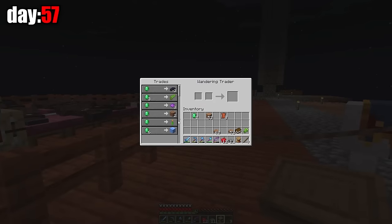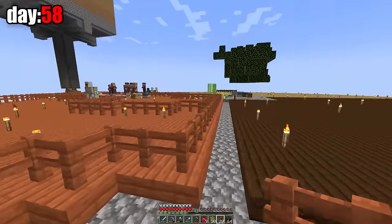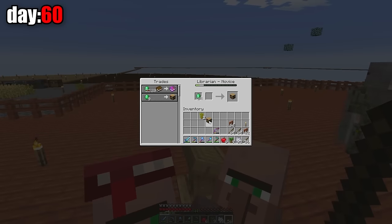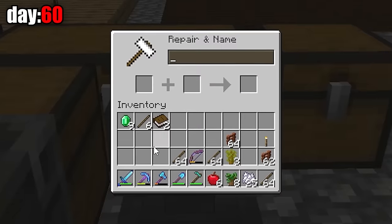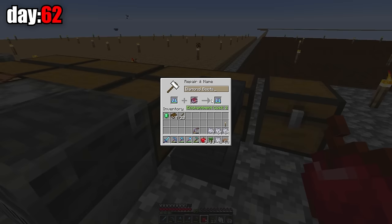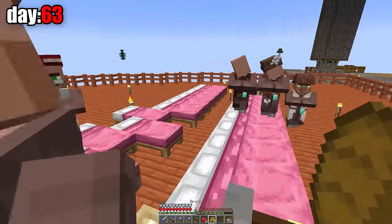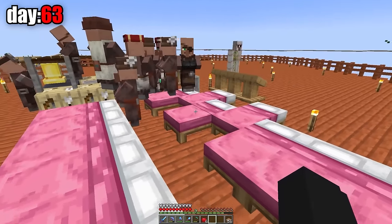A wandering trader appeared — I'll buy some kelp and dirt from him. On the 58th day, I expanded the fence for the villagers so all this acacia land is now theirs. Then I tore down the old fence. The next day, I gave a villager the profession of librarian and got a mending enchantment. On day 60, I bought the mending enchantment and made another librarian with a looting enchantment. After that, I enchanted my diamond sword with looting 3. On day 63, I decided to feed the villagers after starving them for 10 days. One of the villagers tried to share bread with me, but my conscience did not allow me to accept this noble gift.